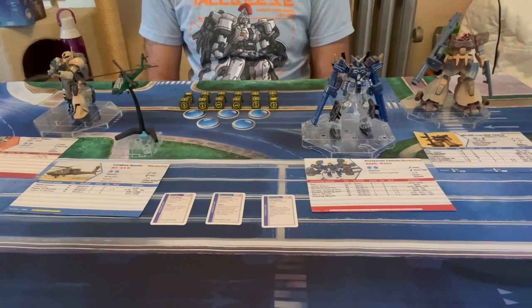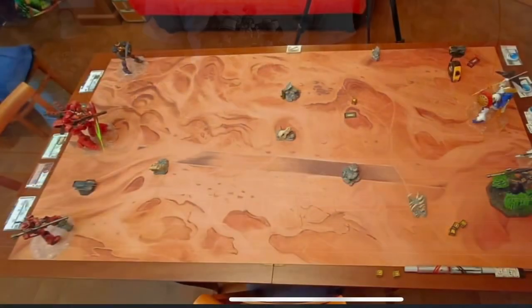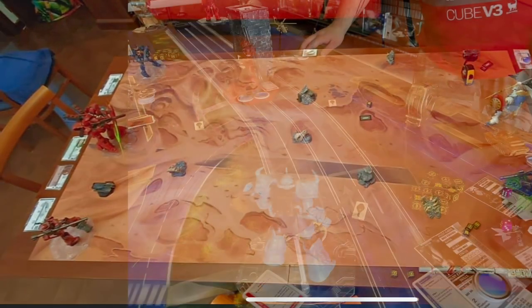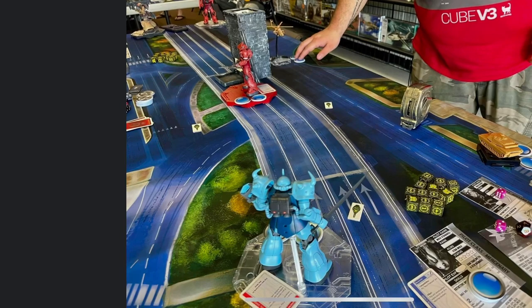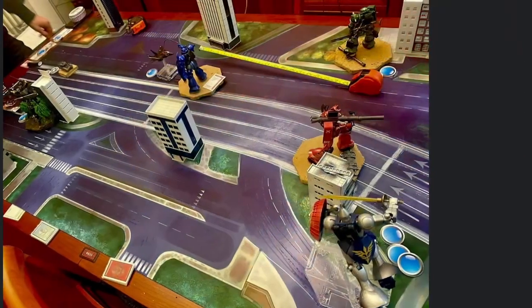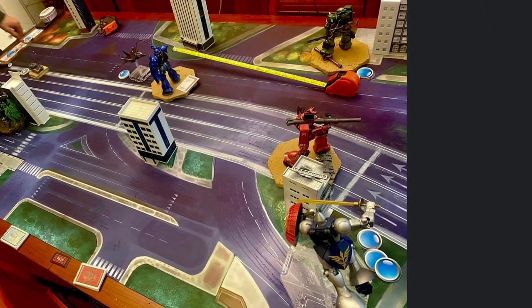Once teams are selected, players choose the button tokens for each unit and declare what weapons are currently equipped. Players will then roll off to place their units on the field and determine who activates first. During the round, players take turns activating their units one at a time, performing actions and reactions until all units have activated. Then the players reset their button tokens and roll initiative for the next round to begin.